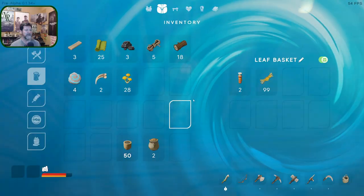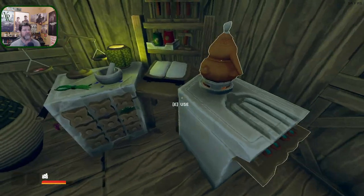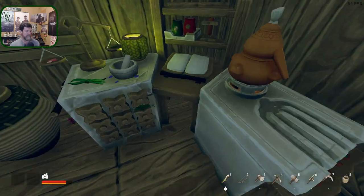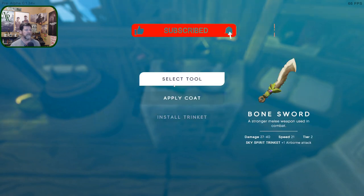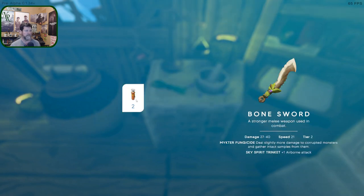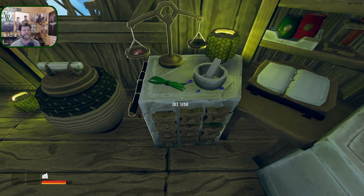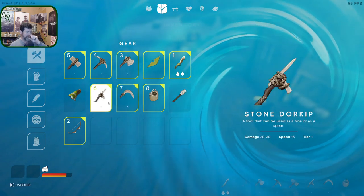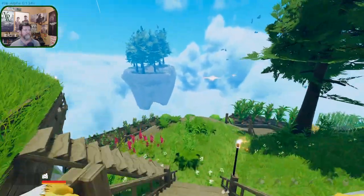Let's find the coating station — there it is. I have to choose the tool, apply a coat, and it worked. I don't know what happens if you apply two coats — does it last twice as long or do you just waste a coat? Alright, that one's coated. We have one island left in this system.